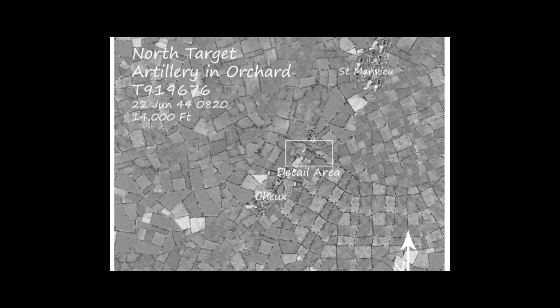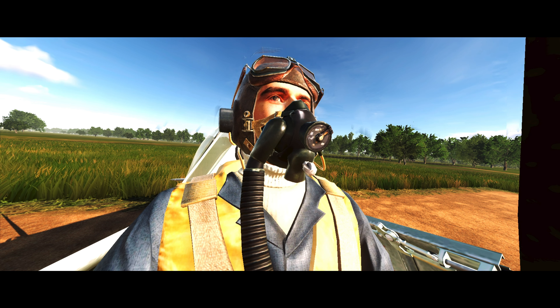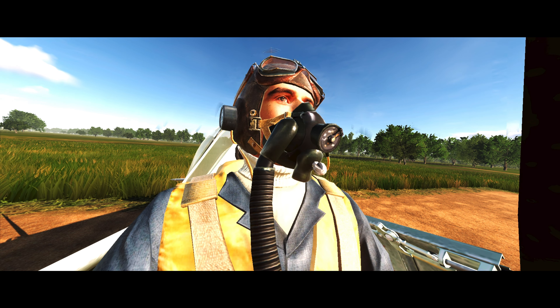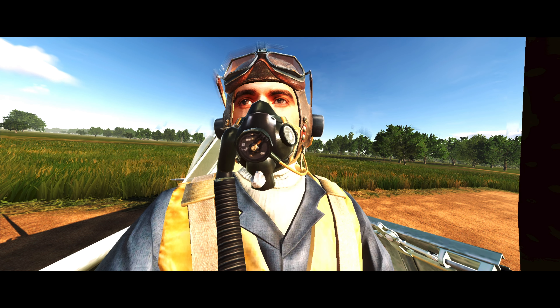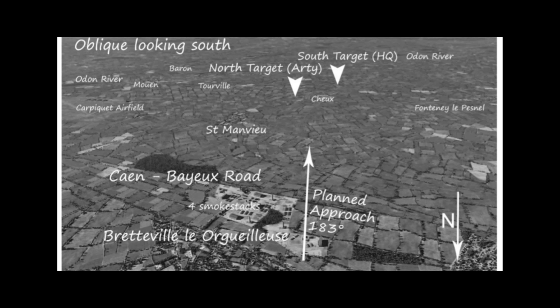Bang on 7 o'clock, ground forces should highlight the targets with red smoke, and we need to wait for that red smoke before we can attack. Once we attack those targets, we shall move on to a turn of 218 degrees for 24 miles to a town called Viovo, then turn to 100 degrees for 35 miles to Argentan, then 355 degrees for 25 miles, and finally our last heading of 310 degrees for 23 miles for the home stretch. That last home stretch is probably going to be dangerous because we're going to be going very close to Khan, which will be full of heavy flak.